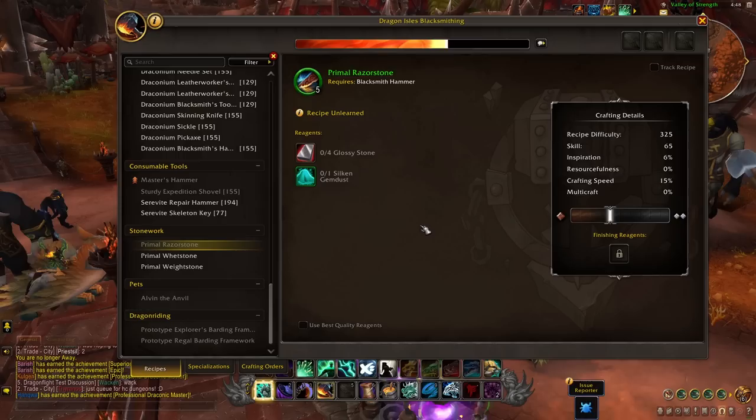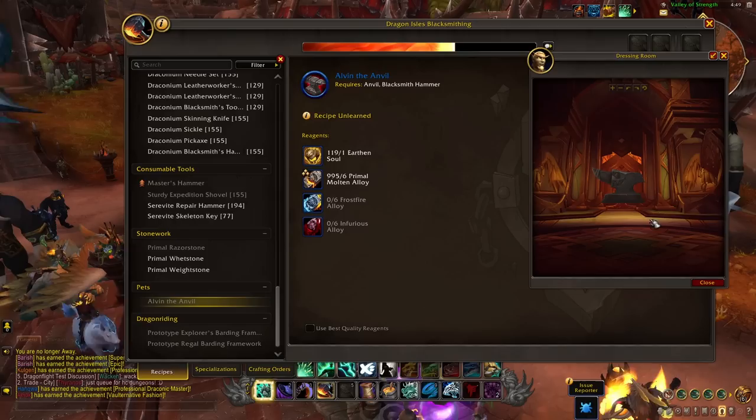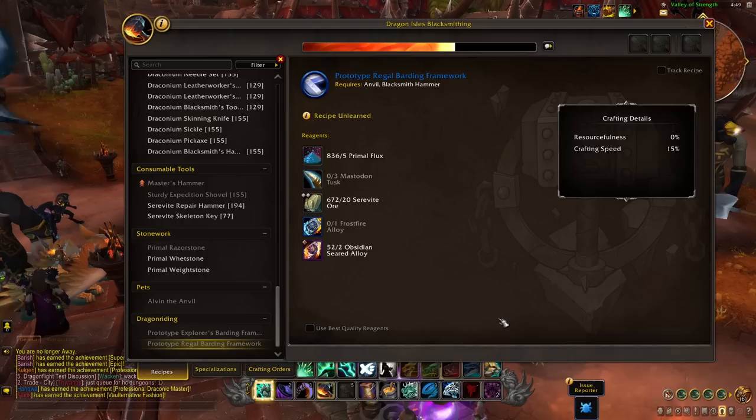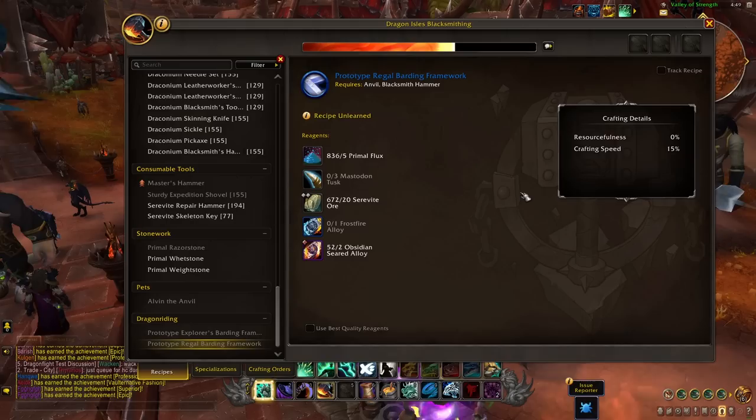Yet another market and more professions relying on you. Finishing off with the fun stuff, we have Alvin the Anvil — a little anvil pet that follows you around. We also have some interesting inscription-needed items. If you watched my inscription video, you know that scribes can craft dragonriding glyphs and appearances for your drakes, and these blacksmithing items are one of the much-needed components to actually produce those. So if you have a scribe, or are a scribe, you will be needing these items — more market and money for you.